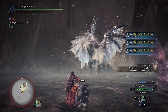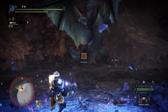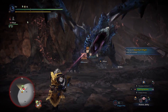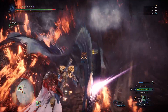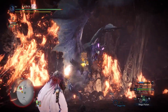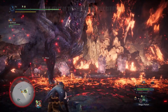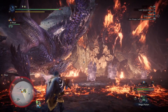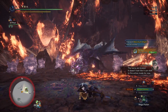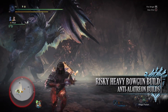The Heavy Bowgun is in a little bit of an unusual place when it comes to taking on Alatrion. It's not a weapon that really benefits from elemental damage, so it can sometimes struggle to power down the monster. On top of that you have to worry about your ammo supply as you cannot go back to camp and restock unless you want to cart. These builds are aimed to give you enough elemental power to power down Alatrion at least once during each phase, then combine that with enough raw damage to finish the hunt. So the first build is the risky Anti-Alatrion Heavy Bowgun build.